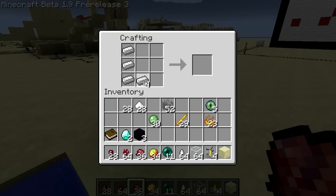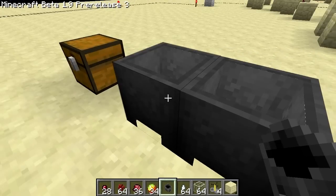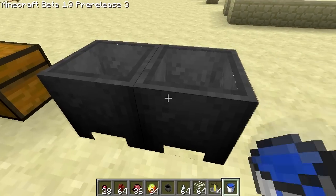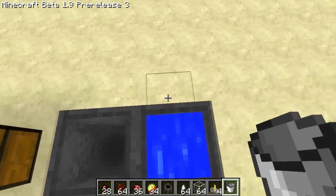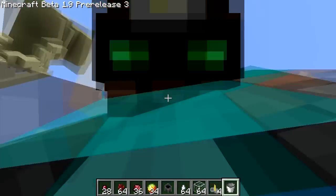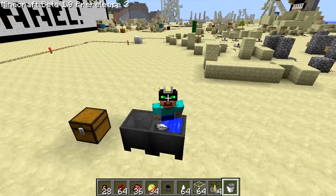This is how you make a cauldron. These don't really do anything, but you can put water in them. You can jump in them too. So it's like a bath. Using F5 — I'm just sitting in there. It's like a little toilet.